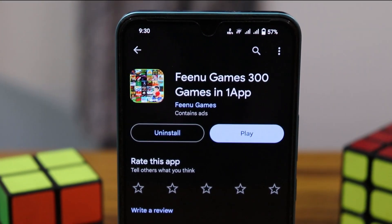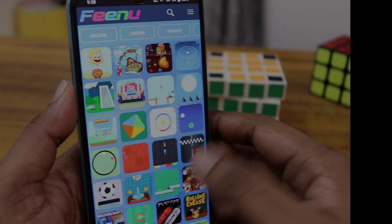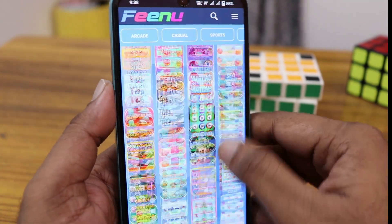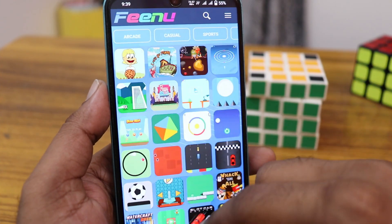Download the Fino Games app — 300 games in one app — from the Play Store. You just search for it and this is the game. As I said, it has more than 300 games. I just swiped and played some of the games.